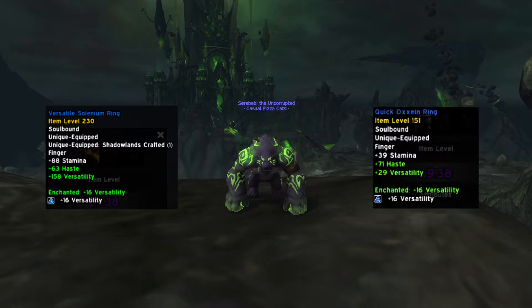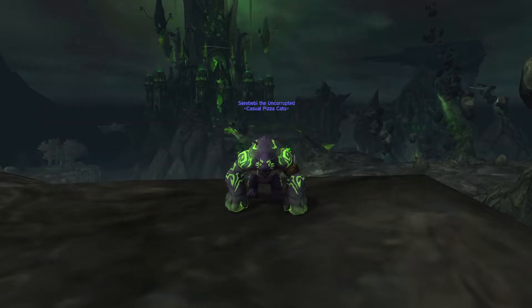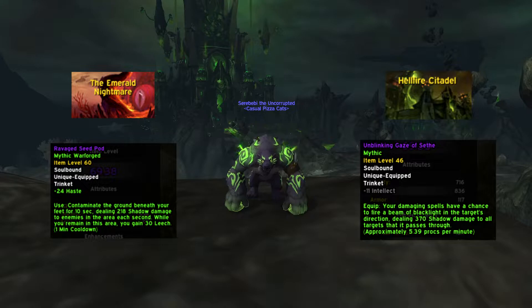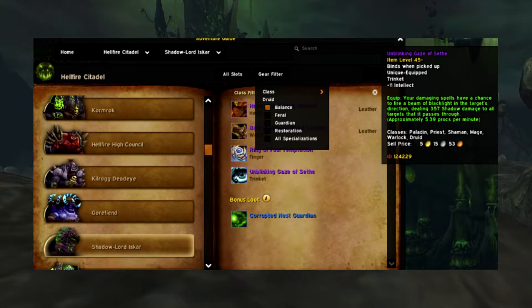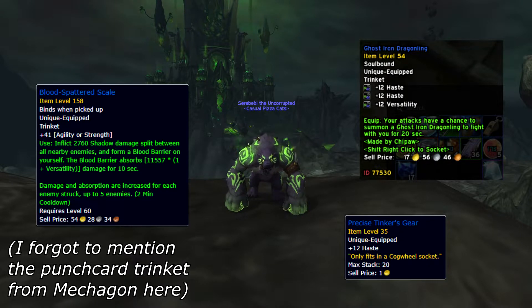For the rings I'd recommend just going with the Shadowlands crafted rings as they naturally come with a gem socket. I enchanted mine with Tenets of Versatility and put Shadowlands first gems on them. The trinkets I used are the Ravage Seapod from Nephendra and Eternal Nightmare — you can farm this trinket on normal, heroic, mythic, and LFR by talking to the mage standing outside of Violet Hold. And the Unblinking Gaze of Sethe from Shadowlord Iskar in Hellfire Citadel, which drops on normal, heroic, and mythic. Set your loot spec to Feral for the Seapod and Balance for the Gaze of Sethe. Other notable mentions are the Blood Splattered Scale from The Other Side and the Ghost-Iron Dragonling from the Auction House, which comes with three special sockets for Tinker's gear.